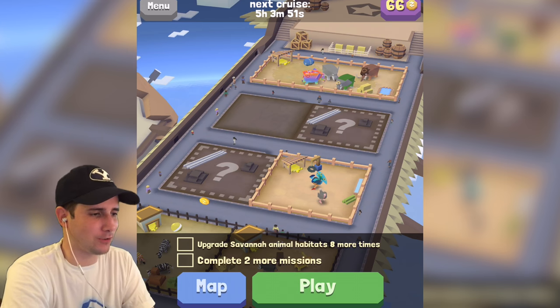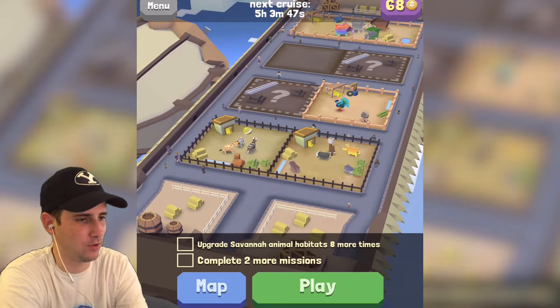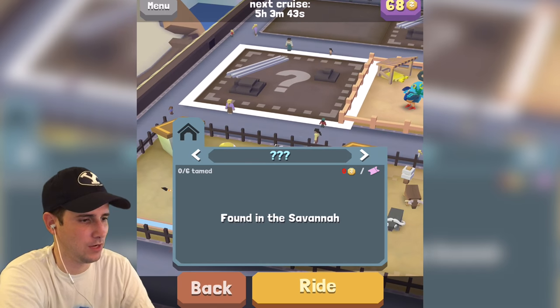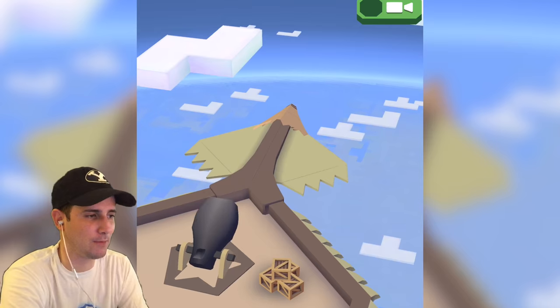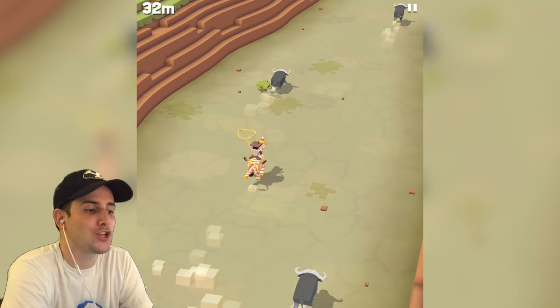What's going on guys? Chase back with Rodeo Stampede. We are doing another gameplay. I've been working hard on my habitats — you'll notice I've upgraded a lot of stuff. I've also got two sections in my zoo that are completely empty, and the reason why is there are some animals we're going to find in today's video. We're going to tame us some animals. I've ridden by them but I haven't tamed them because I wanted to do it live.